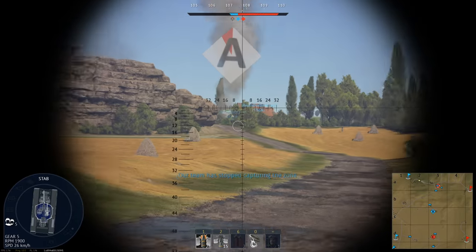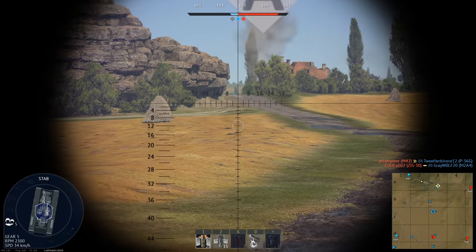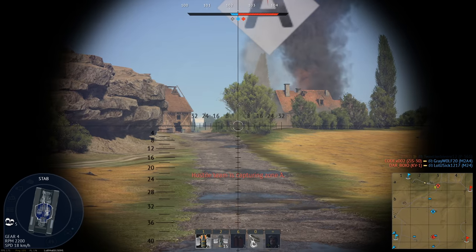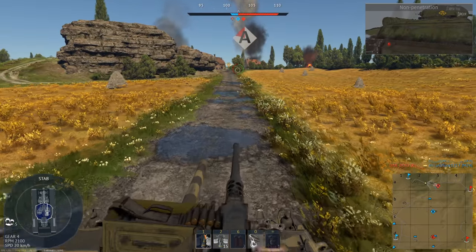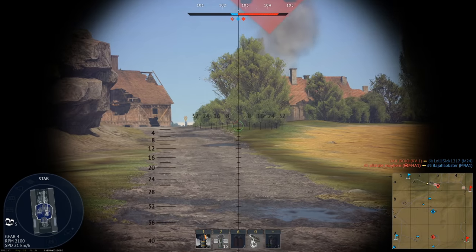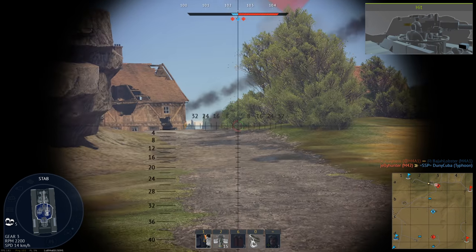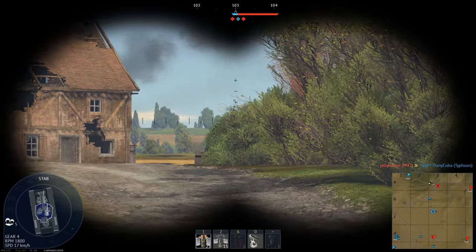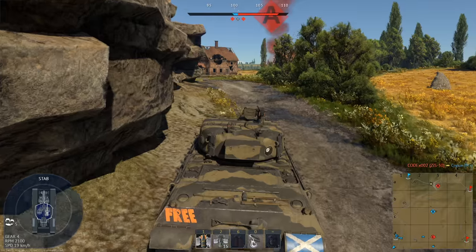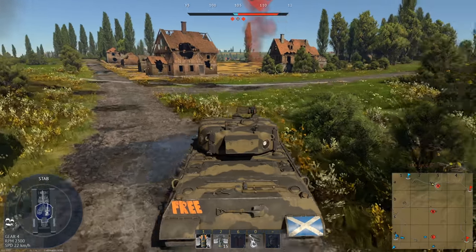A friendly pushed up behind him for decapping — nice job, dude. We're equal on caps again thanks to that guy. That would've been a real problem if he didn't show up. KV-1 bullying... or a Chaffee? No, he's capping the point again. He's going to be a really annoying tank to kill, and he can shoot me and kill me if he knows where to aim. He's full reversed out of there — B has been decapped. The game is over, unfortunately — there's nothing we can do about that.